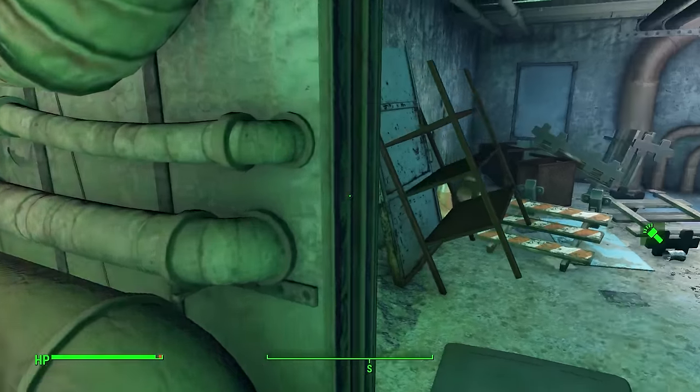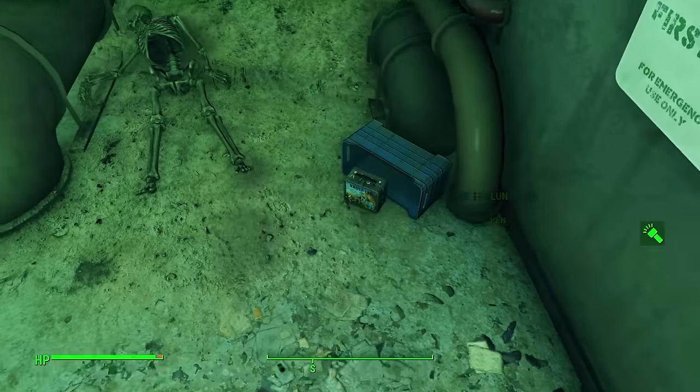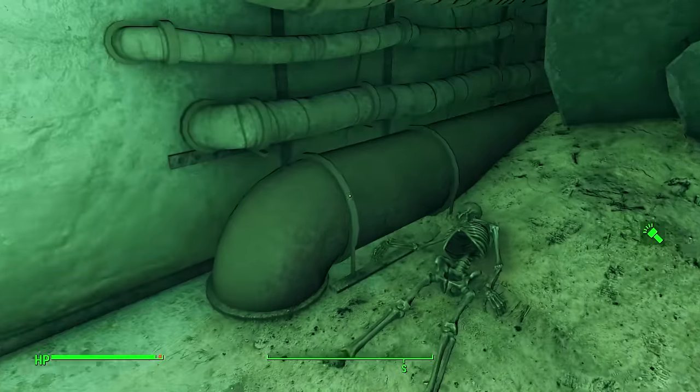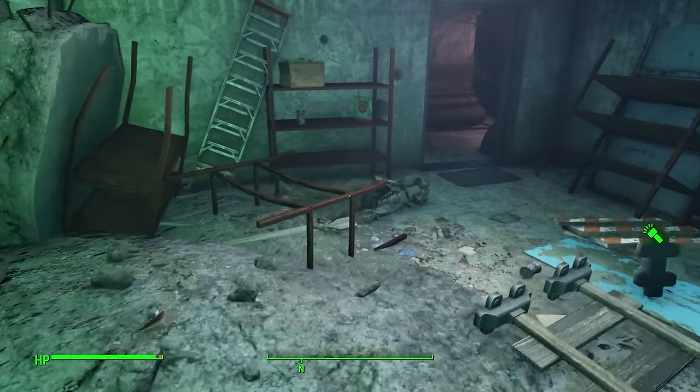We must go into this wee room to the right and explore everything. There's First Aid, a Vault-Tec Lunchbox, Danny Boy Apples, a few buried skeletons, and behind the door a wee hidden toolbox — easy to miss, but plenty of good stuff for the taking.